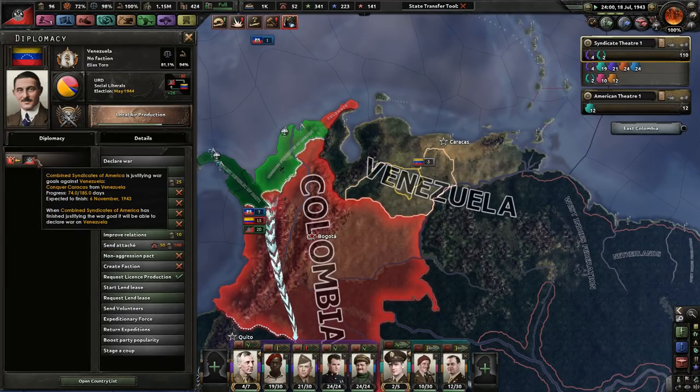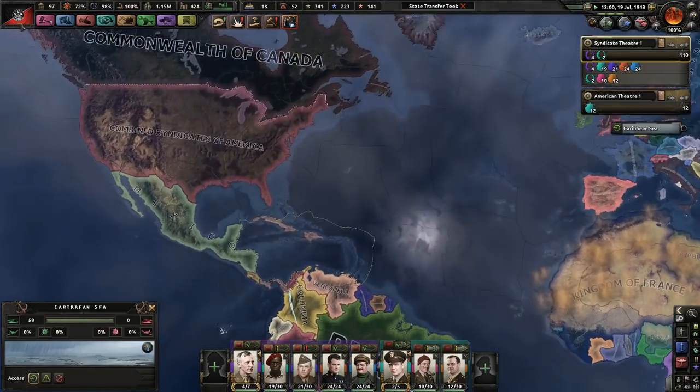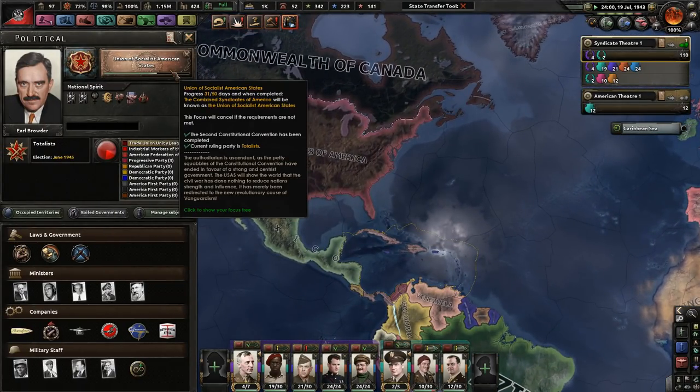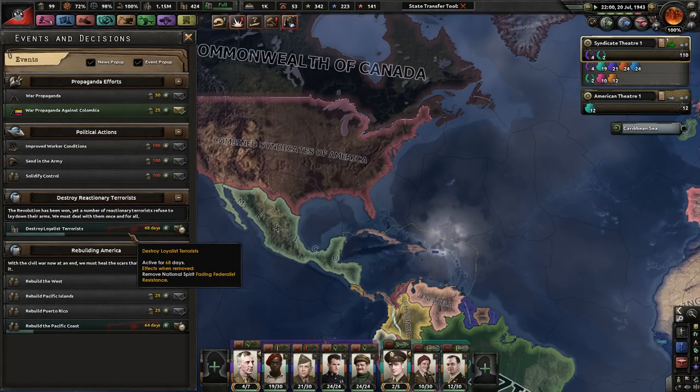We're also justifying on Venezuela at the same time but it'll take about 100 more days. We are currently - or will be - known as the Union of Socialist American States, which will be great. We're destroying loyalist terrorists very soon.